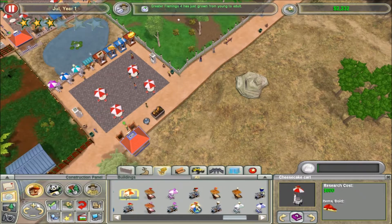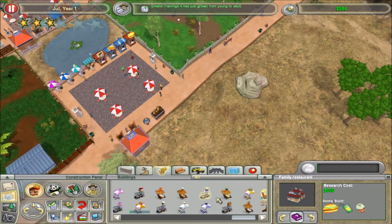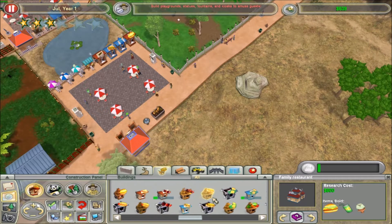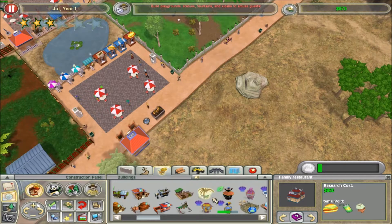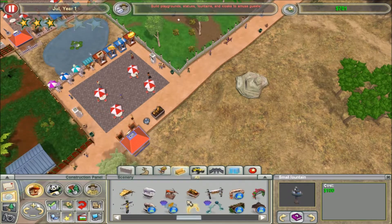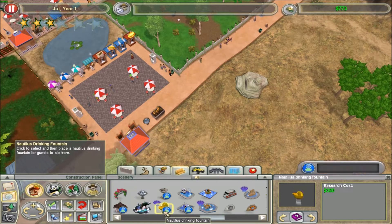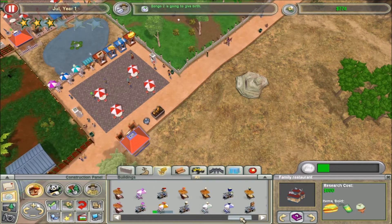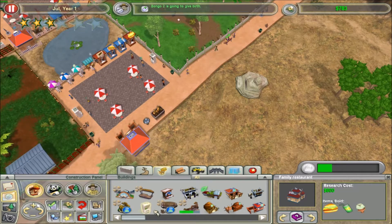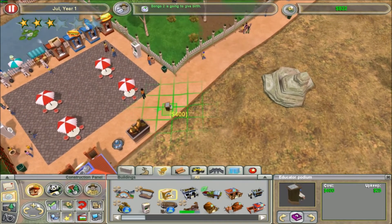Oh — cheesecake. Thinking about having cheesecake gives me the chills, and it made me hungry again. I could run down to our on-campus convenience store and just get a cheesecake. Oh, I just spent a lot of money! Crap! I completely didn't think of that. I'm a dumb. But that's nothing new.